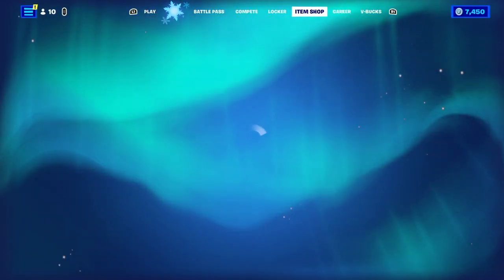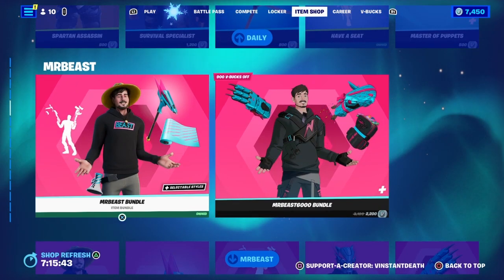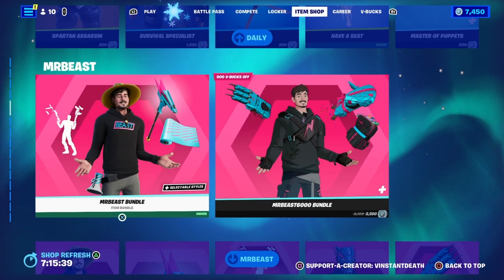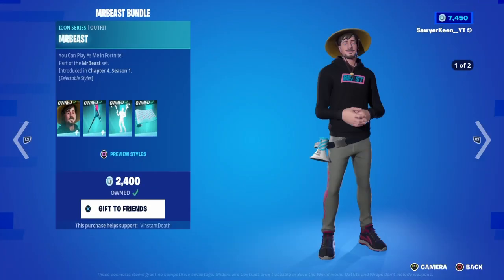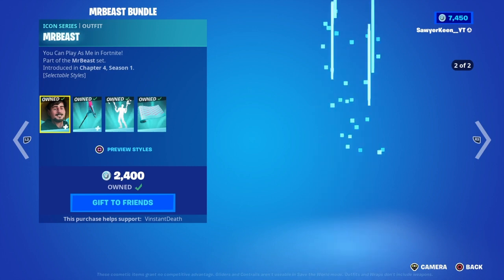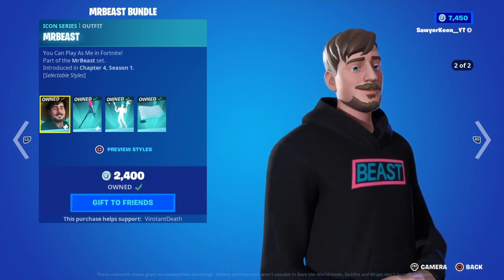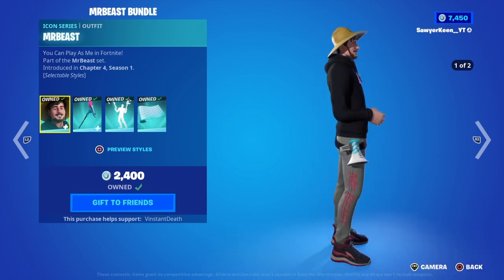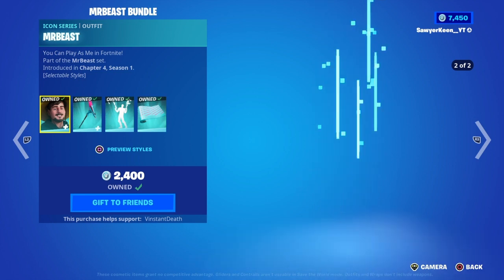He was leaked in the Chapter 3 finale event, the Fracture event, and he is finally out with two different skin variants, and both of them have two different styles. The first bundle is only $1,800 V-Bucks — that's why I bought it, because it was cheaper. Also, I kind of just wanted the original one. They did pretty good with this skin — he has the hat on, or you can have the hat off. Both styles are pretty good.